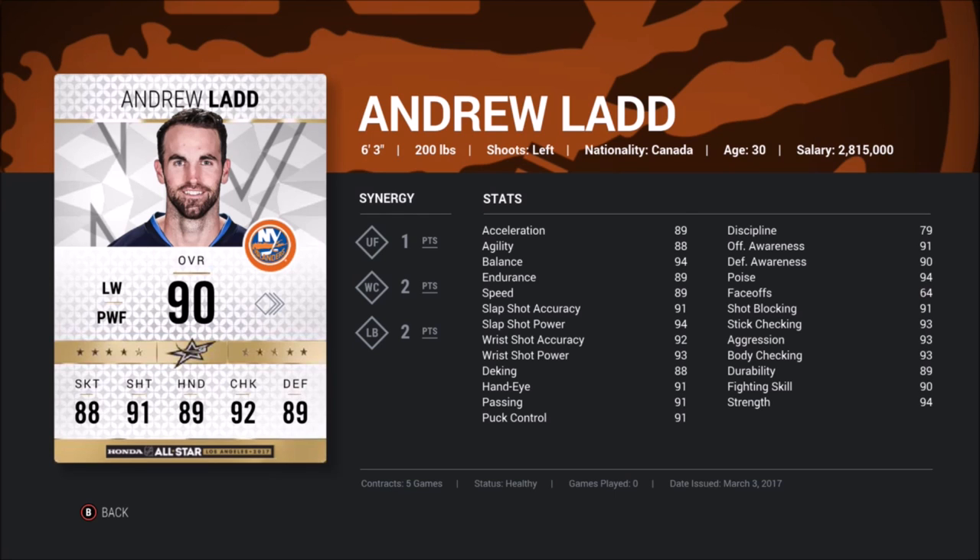Next is Andrew Ladd — I took one for the team making this card because nobody else wanted to cover him. He is the least desired card out of all these guys. On top of that, his movember isn't very desired, although it did increase thanks to this all-star game set. He's got two points in Line Brawlers, so he already has less synergy points than everyone else. Wrecking Crew is nice, Unstoppable Force is okay — this card is more known for its physicality than anything.